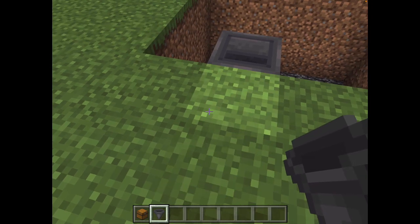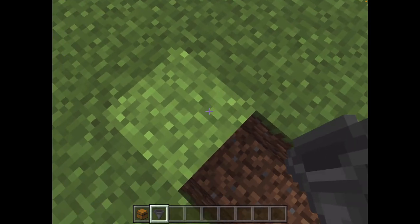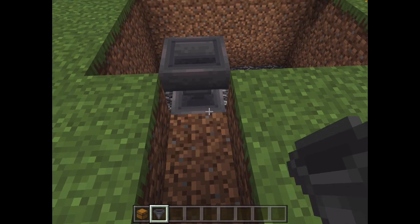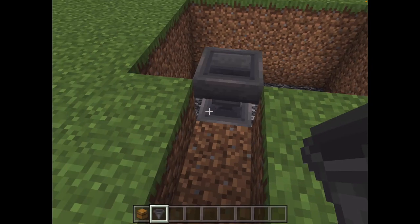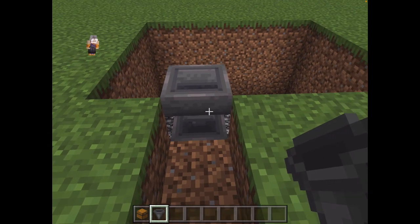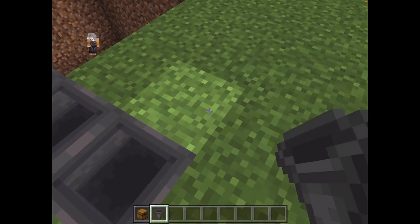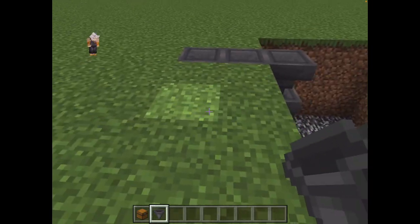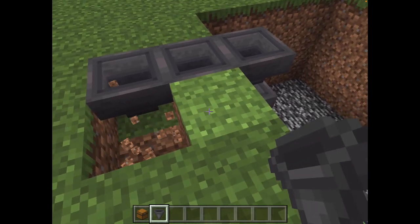And then you're gonna make a hole that's one, two, like that. And then you're gonna squat again and place the hoppers there so that they're pointing towards each other. Like that.